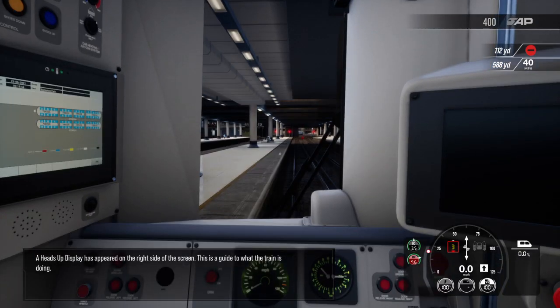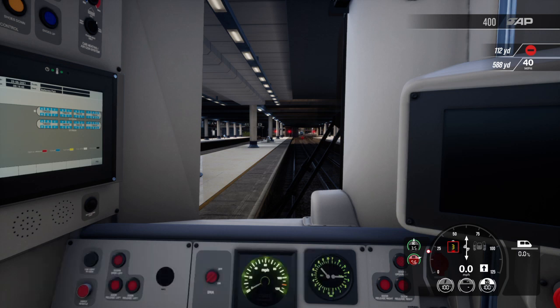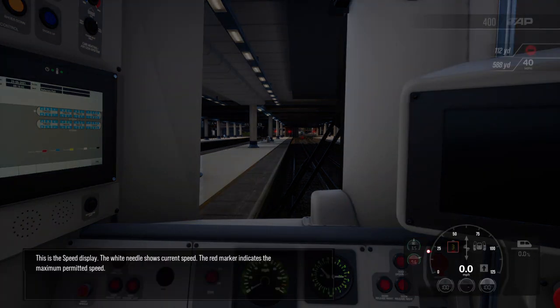A heads-up display has appeared on the right side of the screen. This is a guide to what the train is doing. This is the speed display — the white needle shows current speed, and the red marker indicates the maximum permitted speed.